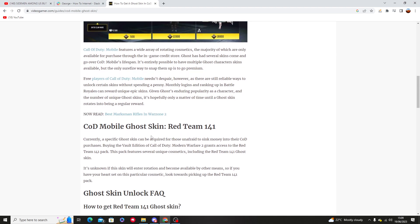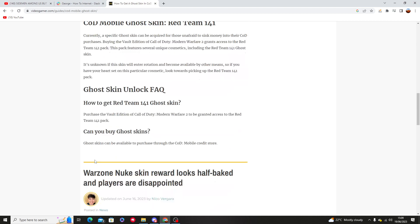A specific Ghost skin can be acquired for those unafraid to sink money into their COD purchases. Buying the Vault Edition of Call of Duty Modern Warfare 2 will grant access to the Red Team 141 pack, which features cosmetics including the Red Team 141 Ghost skin.